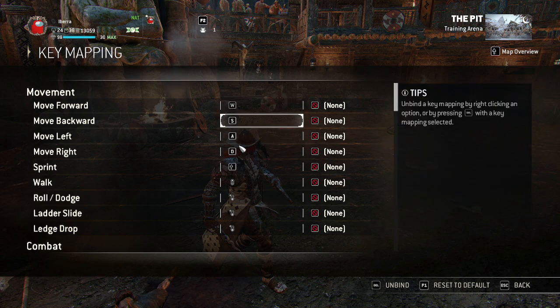I've kept my movement binds default. My walk is on the scroll wheel because I've got other binds utilizing the key that was previously there, which was X.